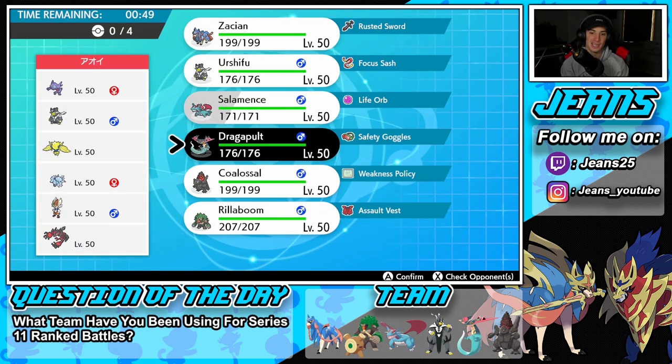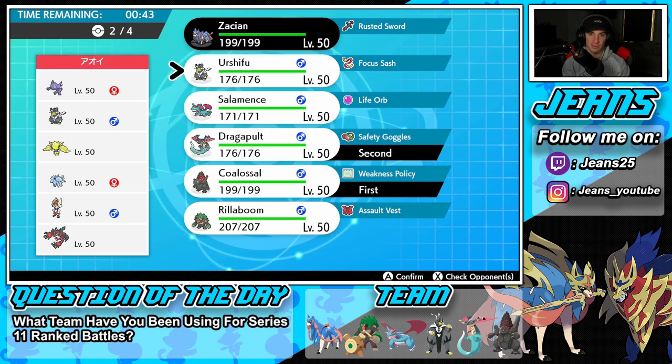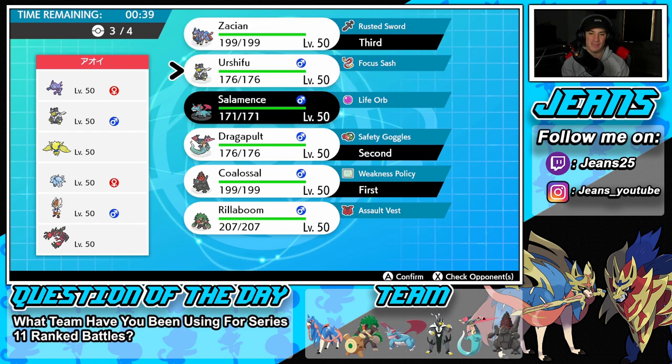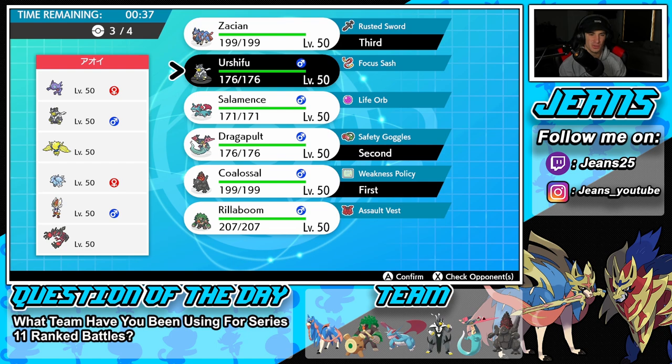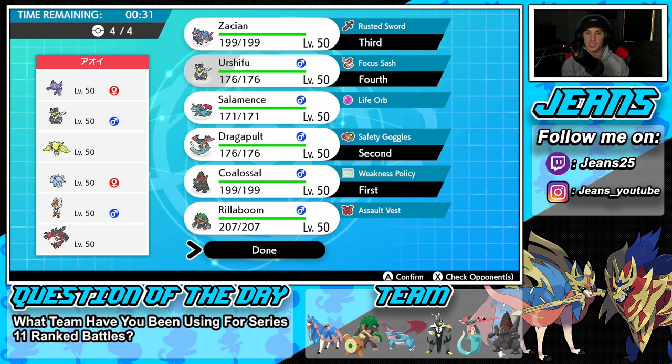I think we can just easily go into Steam Engine Coalossal here — this is looking like an easy double Dynamax Coalossal rolling out. We definitely want to bring in Zacian because he's an absolute beast in this format, and then I think the final Pokémon is going to be Urshifu. Urshifu is great in the back end, especially with the Focus Sash, first-turn priority moves like Aqua Jet, and he just hits like a truck all around.